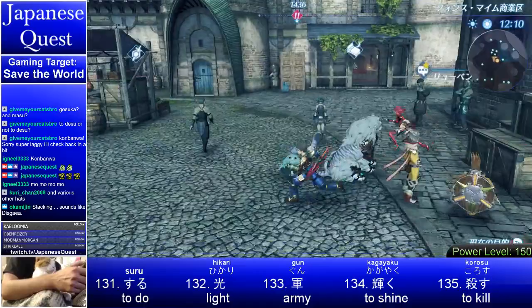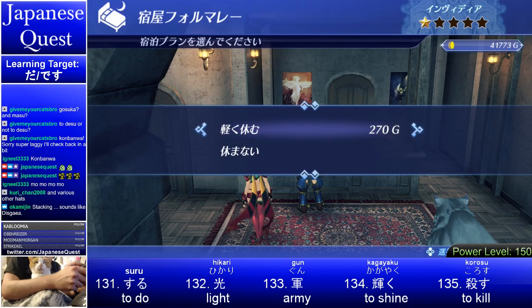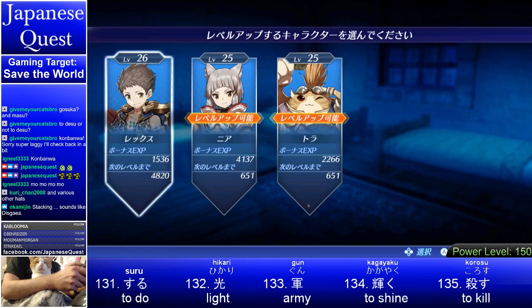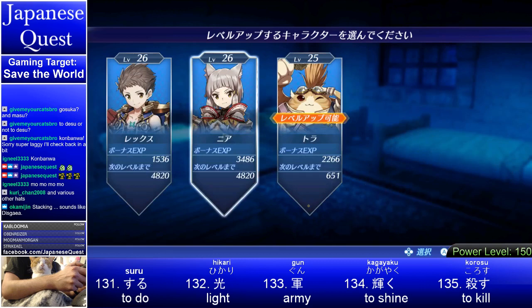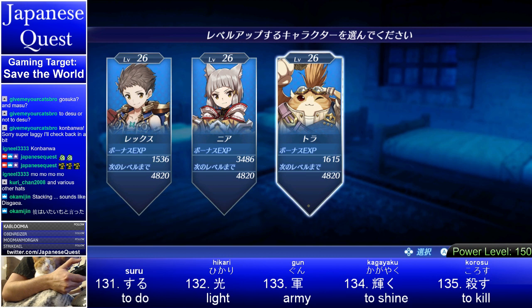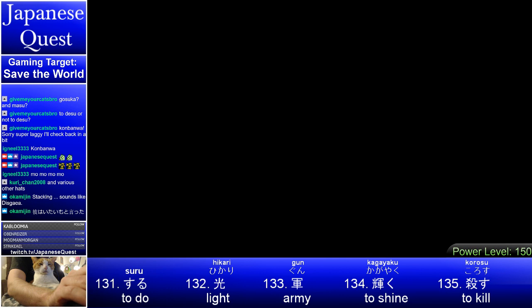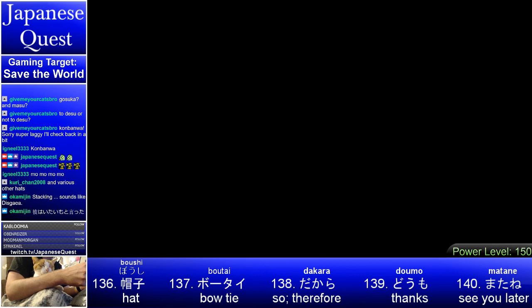So why don't we teleport back there? Maybe let's go to the inn, just in case — we can maybe level up. Karuku yasumu — let's take a short rest. Yatta! We can level up. So this is what we're all about in Japanese Quest: leveling up in Japanese, leveling up in the game. Level up shiyouze — let's level up! We're now at level 26. Our power level is 150.